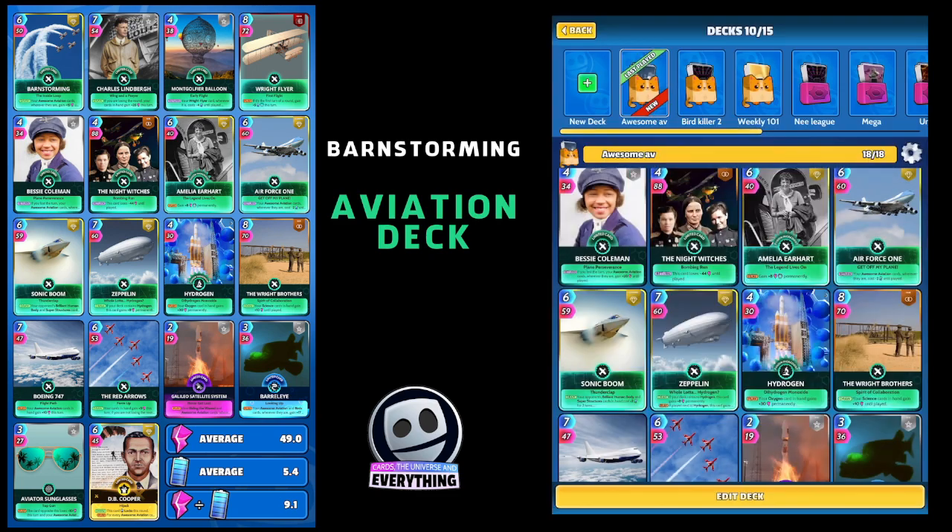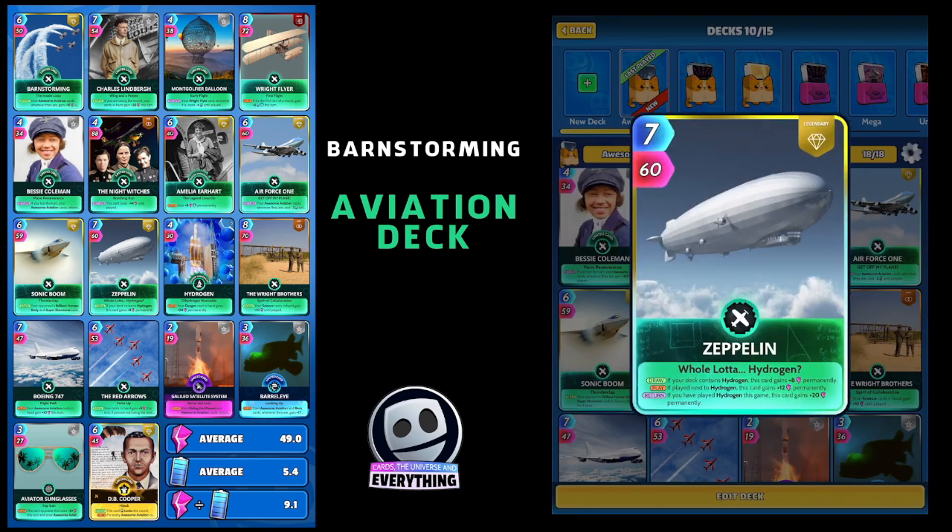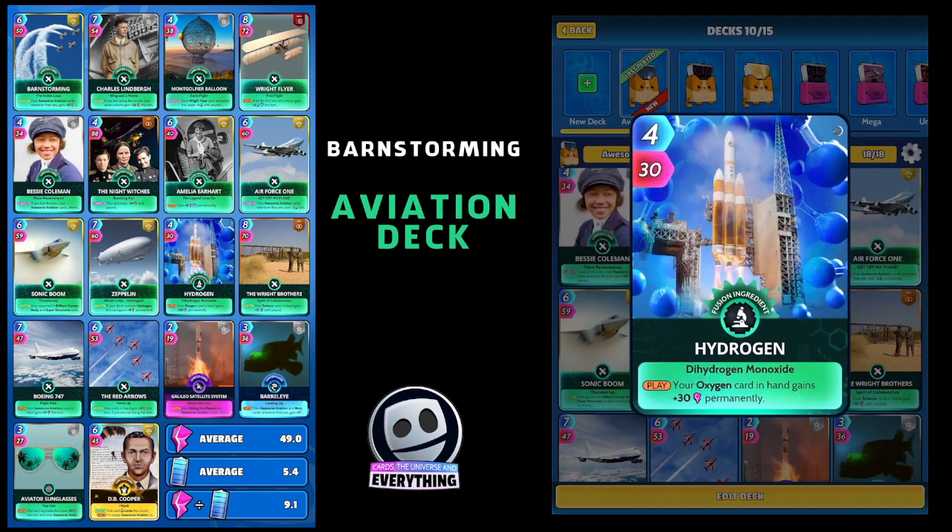Another pair of cards that go together: Zeppelin and Hydrogen. On the draw, if your deck contains Hydrogen, this card gains eight power permanently. On the play, if played next to Hydrogen, this card gains plus 12 permanently. On the return, if you have played Hydrogen this game, this card gains another 20 permanently. So every time you play those two cards together, Zeppelin gains 40 permanently on top of its base — powering up pretty quickly. Hydrogen on the play also gives your oxygen card plus 30 permanently, but it's in here to pair with Zeppelin.